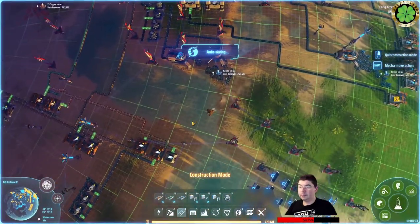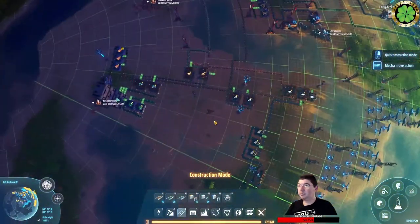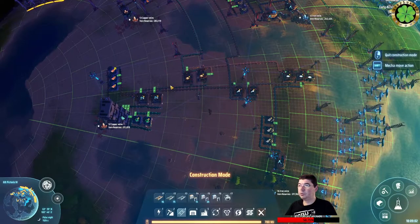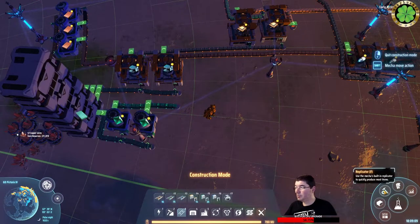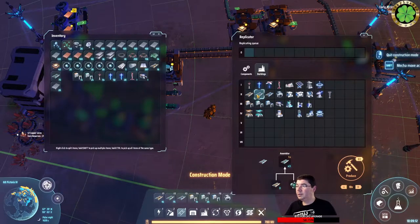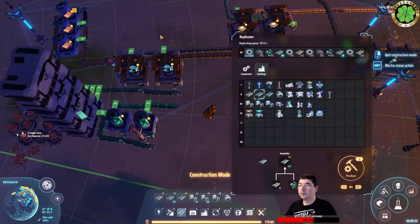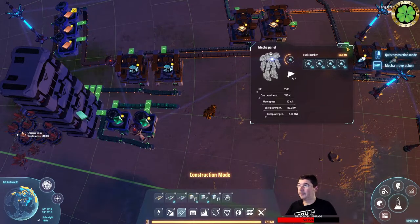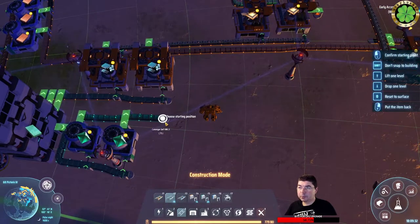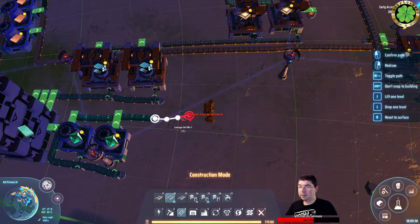Now we need to bring in the things that we're smelting here. How are we gonna do that? We'll probably just lift up to level 2, go across, and then up this way - so we're not gonna complicate our lives too much. Before we do that, we need to produce more belts. Where's the output? Up one level please. Do we need this scalable? I don't think so.